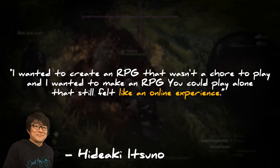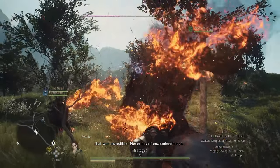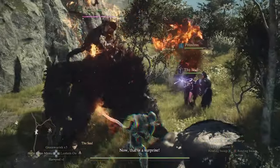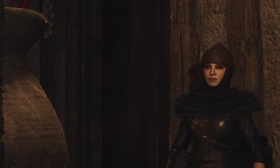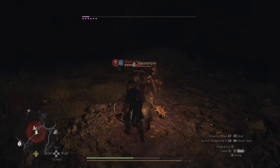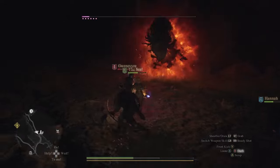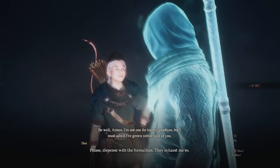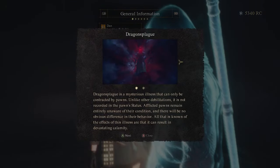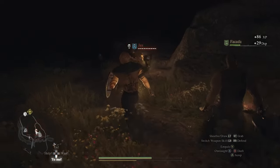It was Itsuno's dream to create an RPG that wasn't a chore to play — one you could enjoy alone that still felt like an online experience. Pawns will make up the majority of your travels and provide useful info all the time. They'll eventually start growing on you, forming a bond with every Pawn you hire. But do be careful — hiring different Pawns can inflict Dragon's Plague and cause serious trouble. You can usually tell if a Pawn is sick by looking at their eyes. Pawns can also take damage and die, which could leave you stuck in the middle of the woods at night with low health and enemies on your tail.